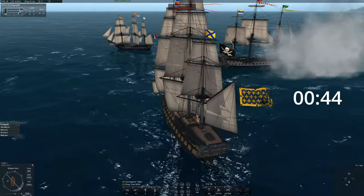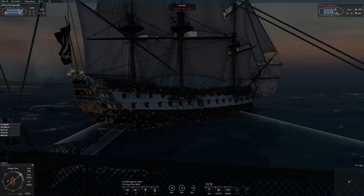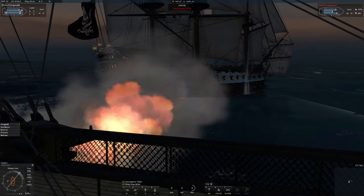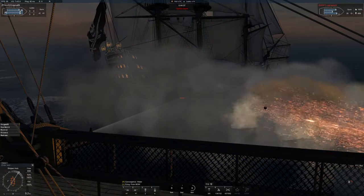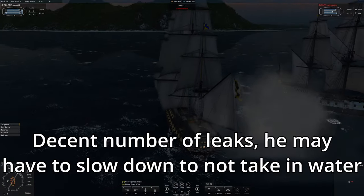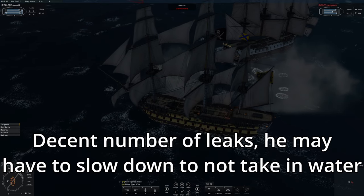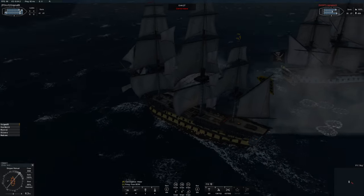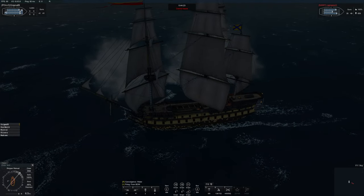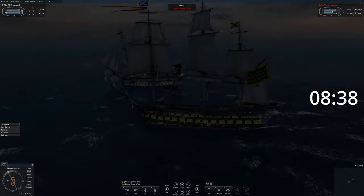He sinks both of my teammates and I am left on my own. I decide I have to change my strategy. I no longer feel I can reliably get stern rakes fast enough to out-damage his repairs. My plan is to grape his crew down and then overwhelm a reduced-crew ship by leaking it. In order to get a good grape in I will leak him first to force him to slow down. Unlike repairs, healing crew is on a 25-minute cooldown, so this is something he can't magically heal out of immediately.